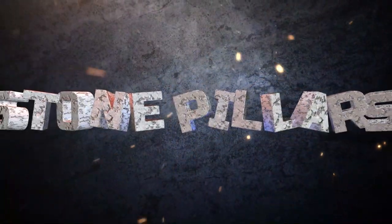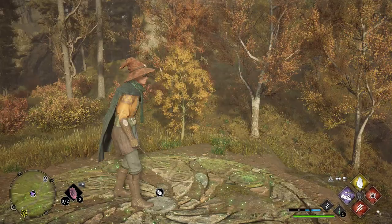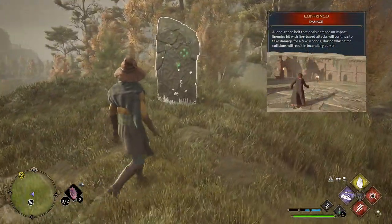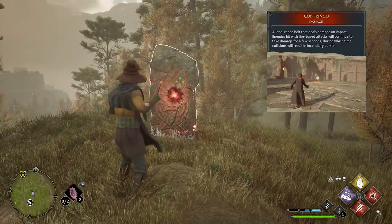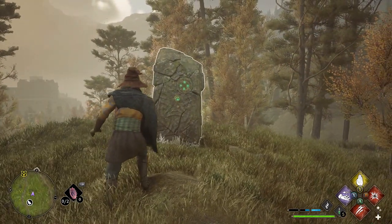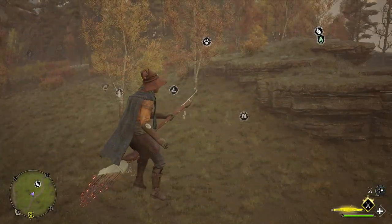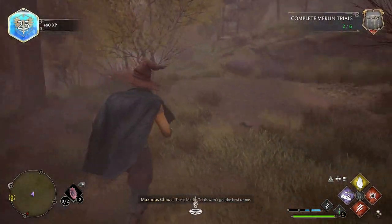Next up we have the stone pillars — one of the nice easy ones. All you've got to do is locate them all, which can sometimes be the trickiest part, so use Revelio, scout the area, and make your way to the stones. I tried a lot of spells and my standard attack couldn't break them — the only one I found that works is Confringo. If they're too far away and you can't seem to find them, don't forget you can jump on your broomstick, go into the air, and use Revelio. Breaking the last one will complete the trial.